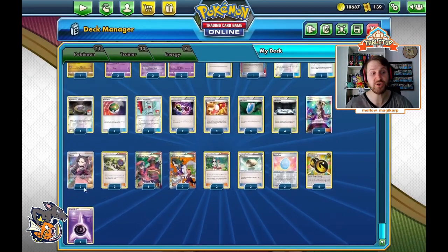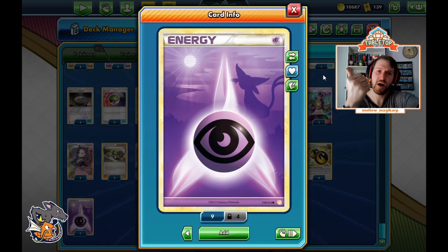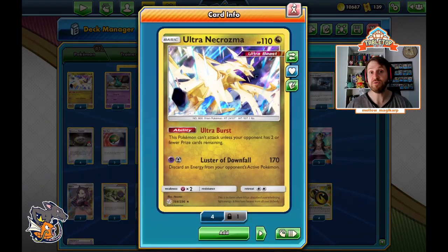We play two Psychic Energies to attack with Trashalanche Garbodor. This is important because if we're faced up against a Honchkrow GX deck or a Naganadel GX that shuts off your ability to play special energy cards, or if your opponent has any special energy hate, we can still attack. And we can attack for more than 170 damage, which is very nice.